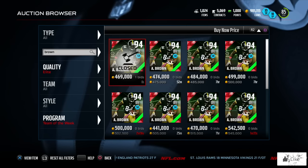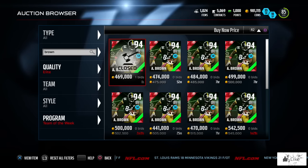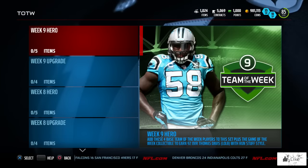You guys can see one just sold. If you want to rip packs for him go ahead, but stay tuned because I'm going to tell you why I'm not opening packs and why you may want to hold off. Without further ado, let's check out the defensive hero in our sets — Thomas Davis.